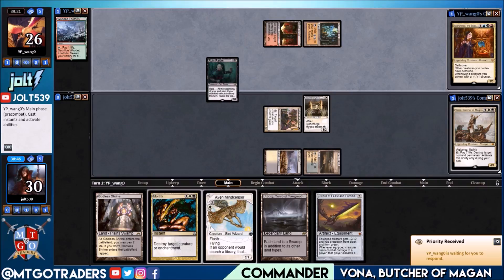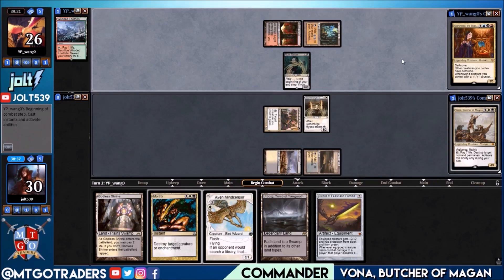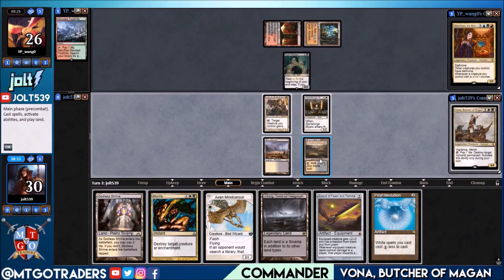Our opponent's going for Rune Raider, which is a new card from Commander — at the beginning of your end step, if you attacked with a creature this turn, reveal the top card, put it in your hand, lose life equal to its converted mana cost. We draw into Pearl Medallion. We can tap out for Sword of Feast and Famine, go for Pearl Medallion, or go for Mortify on Rune Raider to keep that off the battlefield.